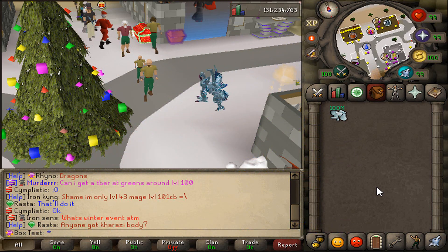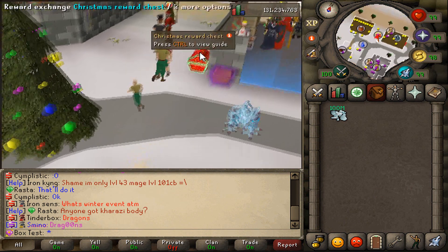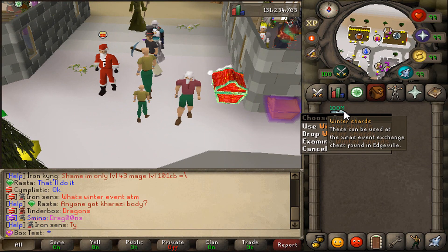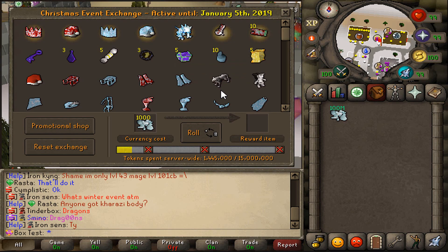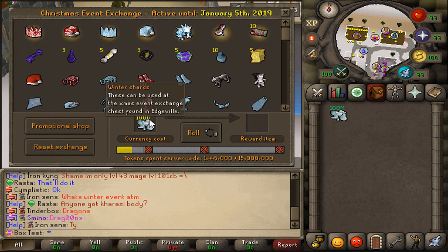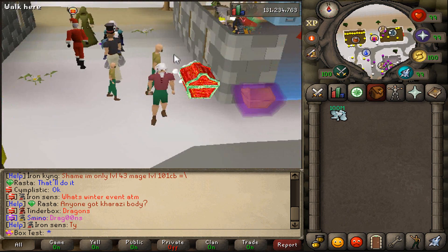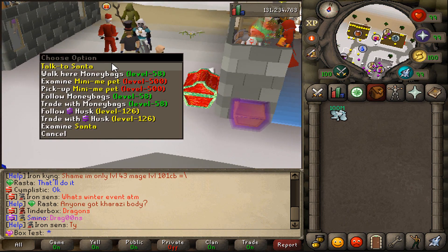If you're around for the Halloween event, I believe it's quite similar to that. Basically, by doing various activities around the game, you'll be granted winter shards, and you can use them on this chest here. Each roll will cost you 1k shards, and depending on the event, you can get up to between 20 to 60 to even 100 shards, depending what it is.